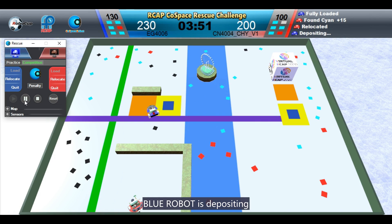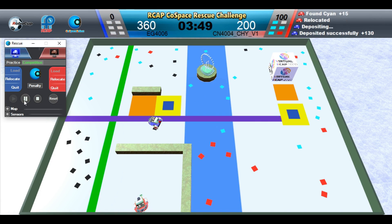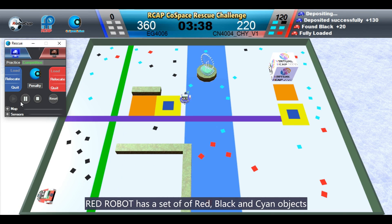Blue robot is depositing. Red robot has a set of red, black, and cyan objects.